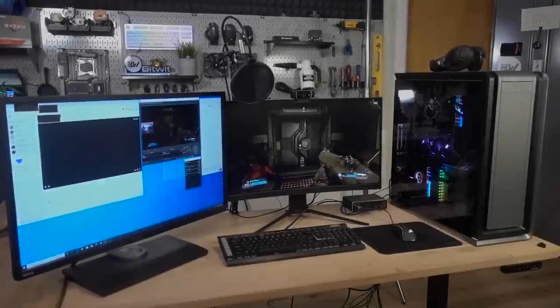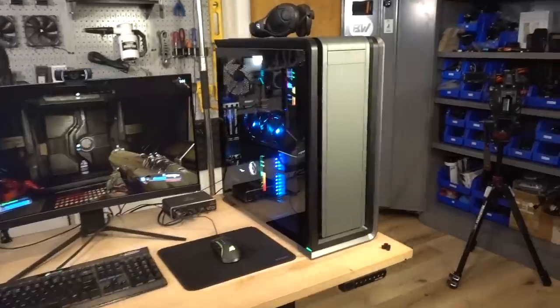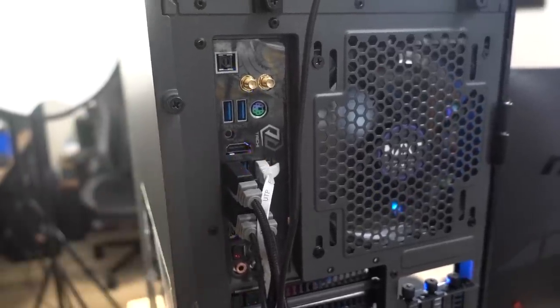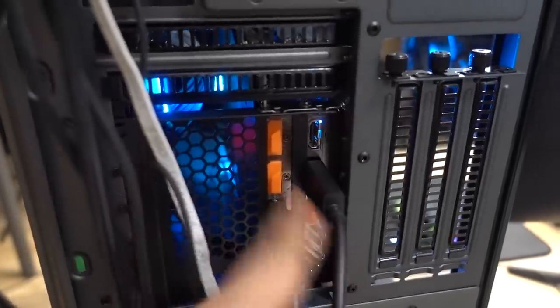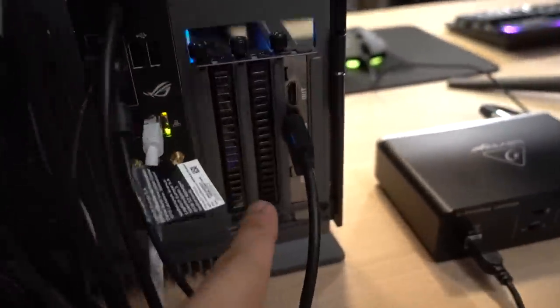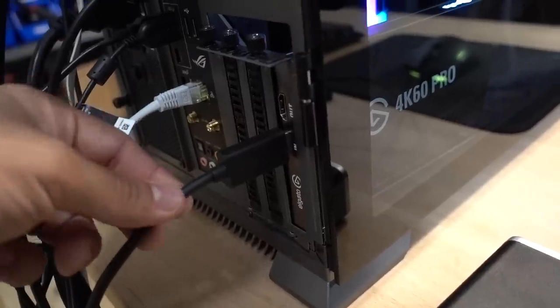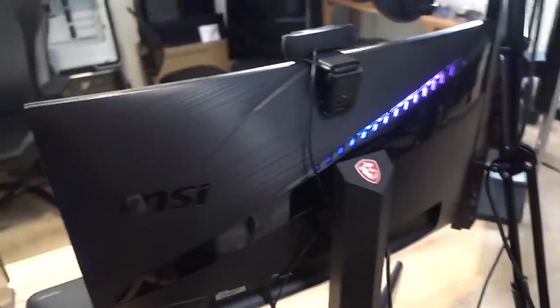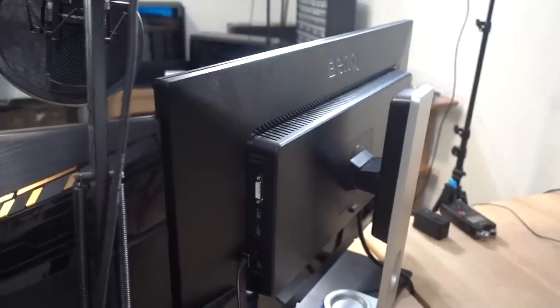Okay, here is the final setup — looking pretty good. I'm going to walk you through exactly how I got this all up and running. Starting with our gaming system at the back: I've got one keyboard, one mouse, and one ethernet cable connected. On the graphics card, I have one DisplayPort cable connected to our gaming monitor, and then an HDMI — a high-speed HDMI cable that came included with our capture card — coming out of the GPU's HDMI out and going into the HDMI in port of the Elgato 4K60 Pro. The high-speed cable is necessary because we're gaming at 2560 by 1440 at 144Hz.